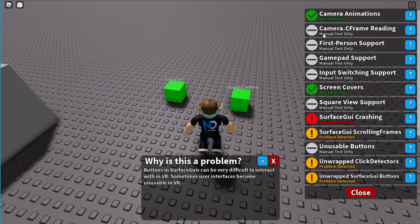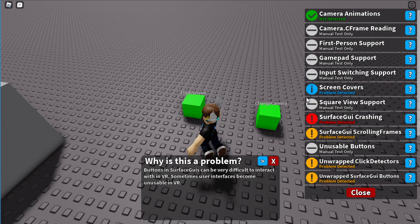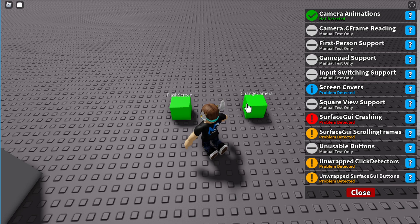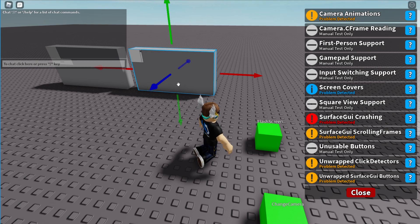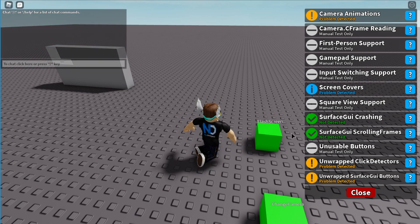Just as an example of some other things — the whole screen covers thing is an example of an info-based item, which is more of a cosmetic issue that's a bit weird. It doesn't really affect much and typically only affects loading screens. Also, for example, changing cameras — which covers camera animations — also shows this triggering. These will change depending on what goes on in the game; for example, if you were to remove the issues for screen GUI crashing, that will revert these. So these do update dynamically with the game.